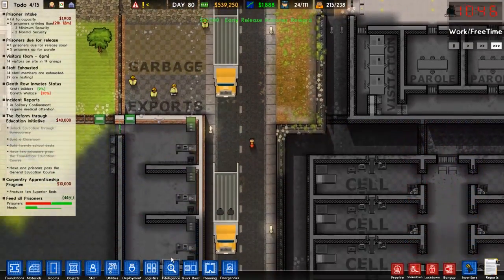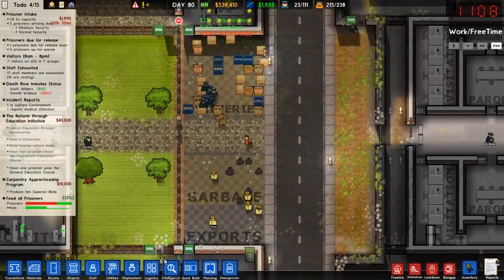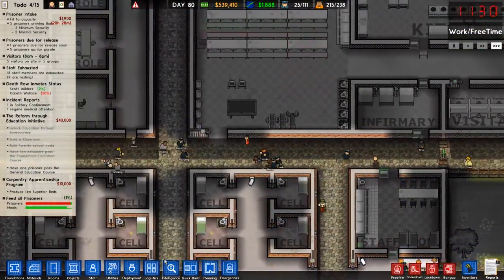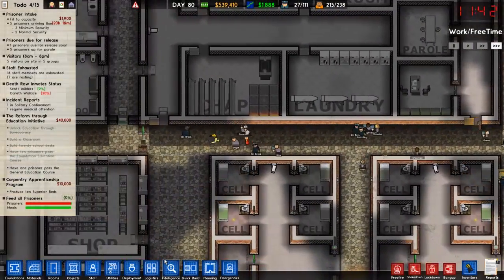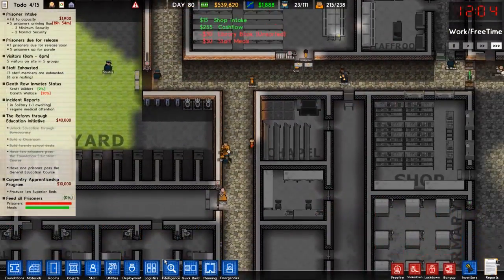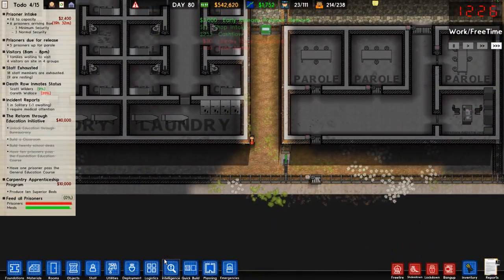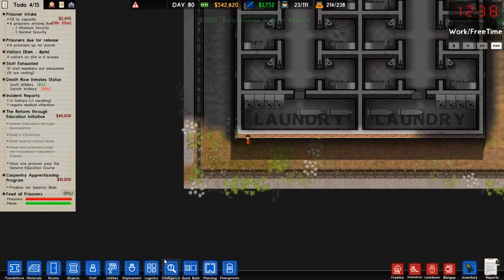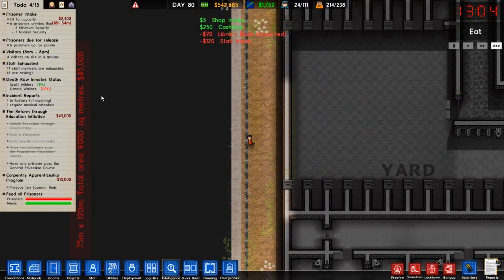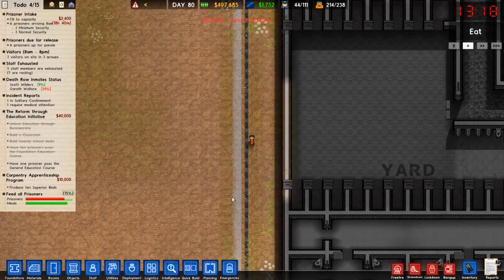I talked about enhancing my minimum security wing, or I could enhance my normal security wing. Normal security really doesn't have access to education on their own anyway. So if I do the normal security wing, I could come to the left here and buy this whole plot of land out to the left, and basically create a whole new normal security wing. This would be - how much to buy this? 45,000. Would you like to buy this for 45,000? Sure.